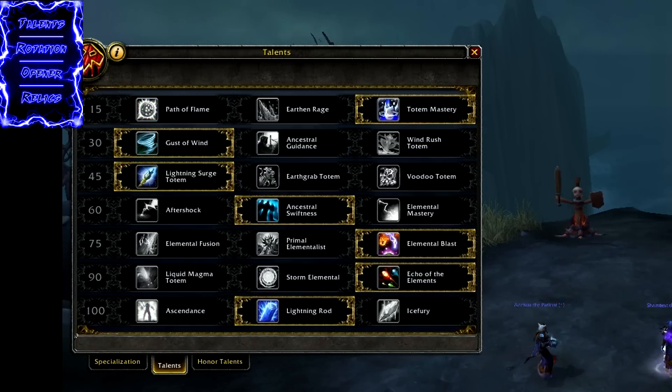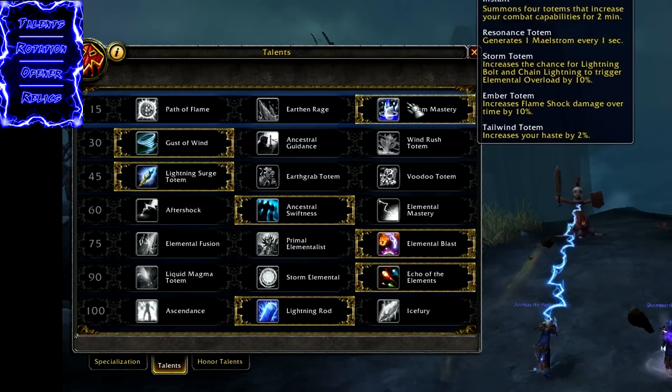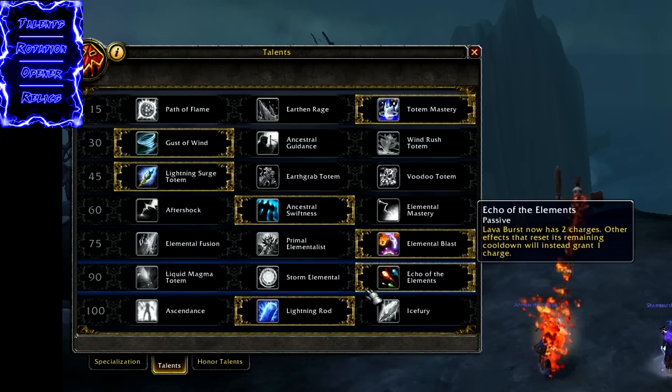Now for Lightning Rod — there are a couple of reasons you could be using it. If you just like Lightning Rod for single target, you want to go with Totem Mastery, Ancestral Swiftness, Elemental Blast, Echo of the Elements, and Lightning Rod.